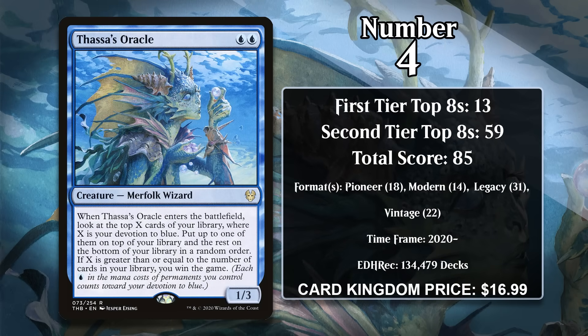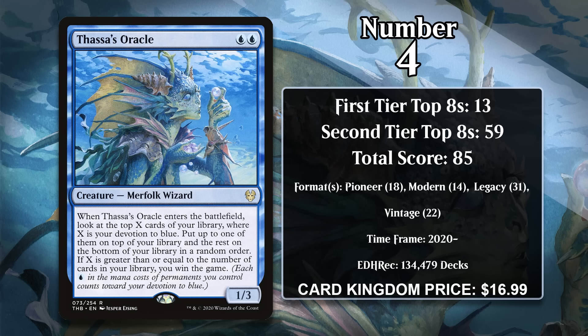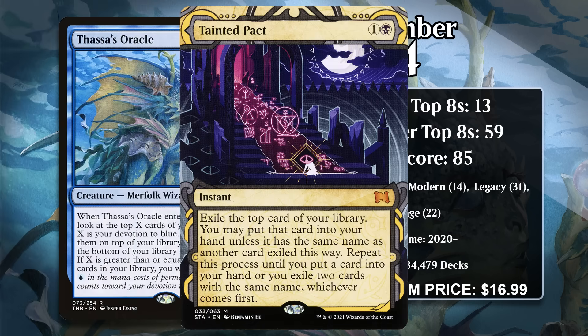At number 4, it's Thassa's Oracle. This 1/3 costs 2 blue, and when it enters the battlefield you look at the top X cards of your library — where X is your devotion to blue — then you put up to one of those cards on top and the rest on the bottom. If X is greater than or equal to the number of cards in your library, you win the game. Your devotion is equal to the number of blue mana symbols in the casting cost of permanents you control, so with Thassa's Oracle alone, X equals 2. This alternate win condition has been achieved at a huge number of high-level events since the Oracle was printed, seeing play in every format apart from Standard. In Pioneer, it was mostly accomplished by using Inverter of Truth, and the deck was so dominant that the Inverter was ultimately banned. It also would have gained points in Historic, but it was banned before any major events because it combined too effectively with Tainted Pact.